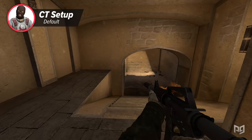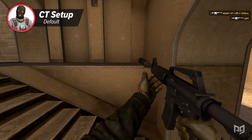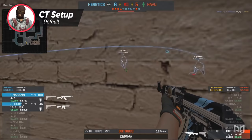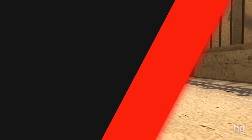You've got to take the fight to the terrorists and claim map control, whether this is fighting tooth and nail for mid, sneaking into palace, or catapulting a killer combo of nades into B apartments and then taking control of it. You need to make sure the terrorists are uncomfortable. Utility is hugely important on Mirage, as all areas of the map feature very narrow choke points that can be easily cut off with smoke or molotov. Try to reserve a molly or smoke for late in the round — a well-placed counter-nade can really throw a spanner in the works.